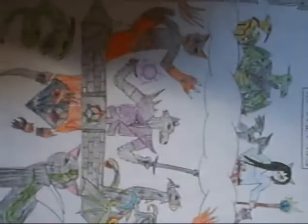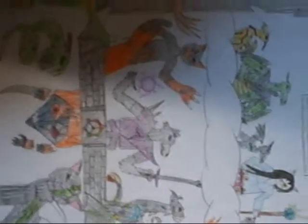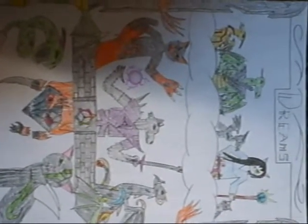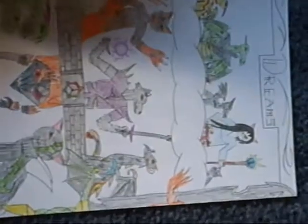Now for the next set of pictures. You have to turn your head for this one because this doesn't rotate. This is a cover for the story that I'm writing. It's called Dreams. And this guy here, the dragon, the green one, he's the main character. And he has the ability to dream travel. And he has Eclipse and Thunder next to him.